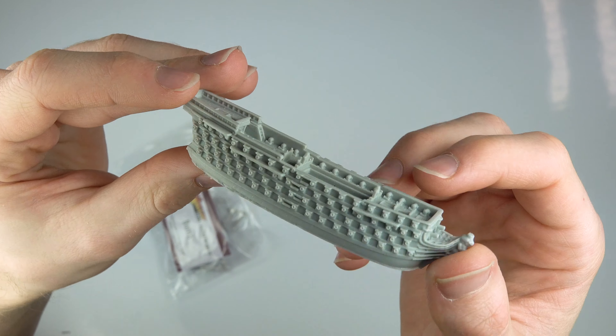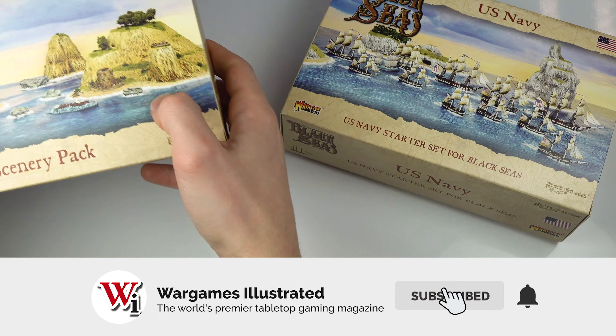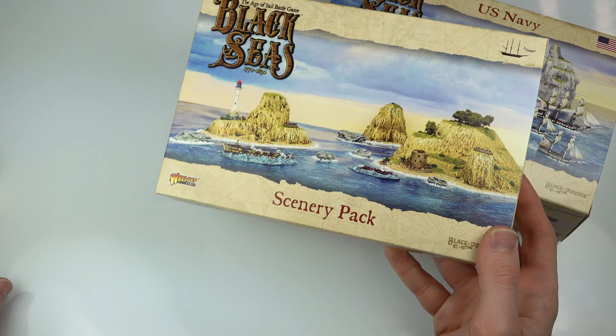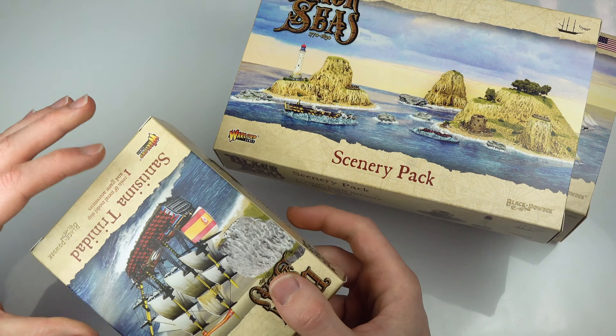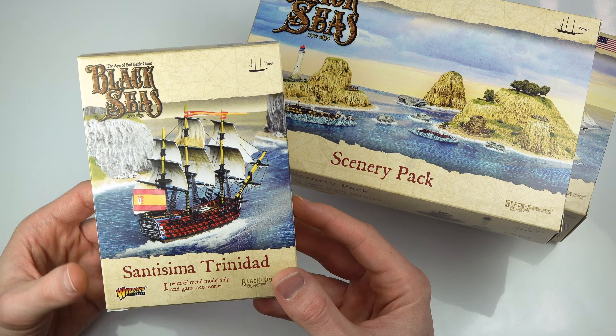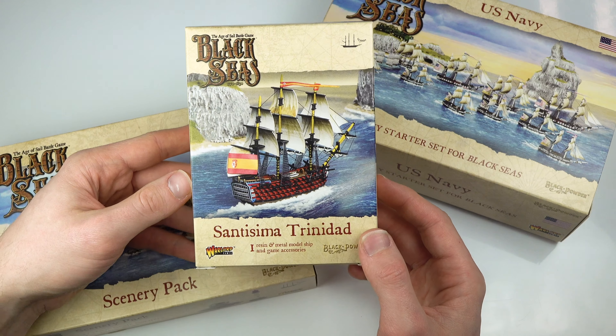The sculpting detail and casting quality on each of the resin and metal parts is excellent. The US Navy starter set is perhaps the best value for money, but the scenery pack is great for those looking to add more to their tabletop than just the ships. Overall, these are top quality items from this 1/700th scale game.